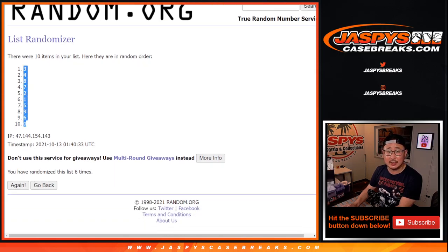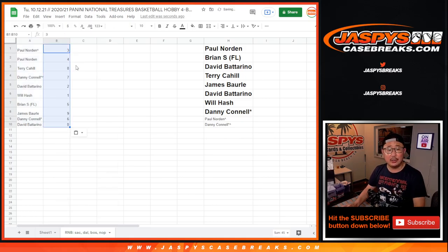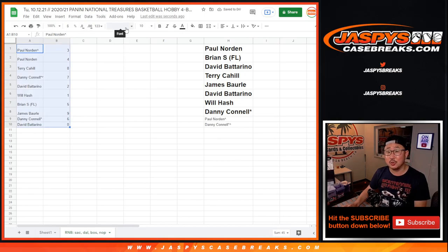Now remember, as it says in the description, zero gets any and all redemptions, including one-of-one redemptions, but one will still get live one-of-ones.